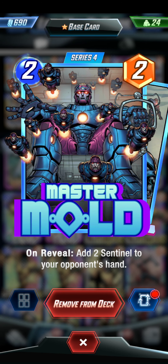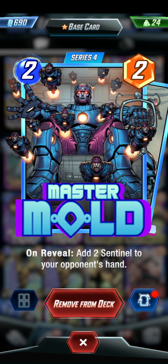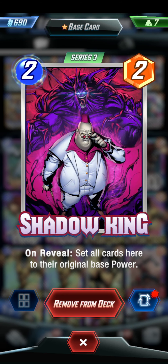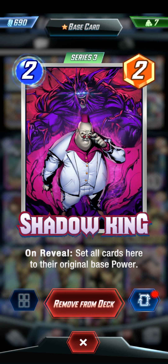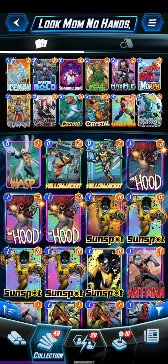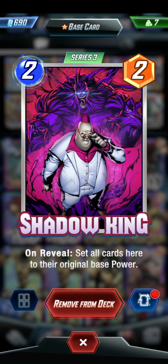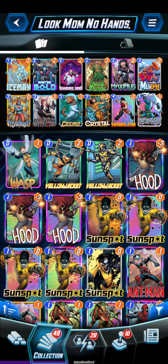Master Mold is obviously filling their hand, and really just any time they play the Sentinels it's just going to keep replenishing their hand. Shadow King is just a good card in general - he can really help right now with gnolls or blobs or whatever the case might be. He's also just good to stack on top of our Ronin, kind of carrying a lane by himself - Ronin in one lane, Shadow King in another.